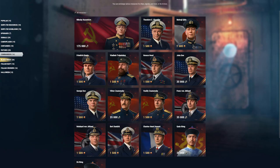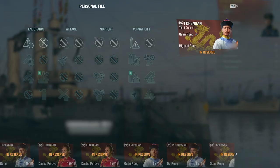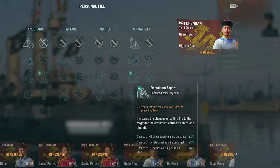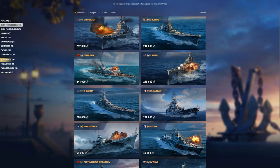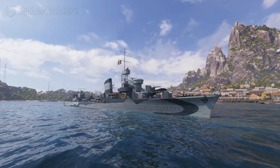Another historical and unique commander, Nikolai Kuznetsov, is again available in the Armory. You can enlist Kuznetsov for 175,000 coal. Pan-Asian Commander Quan Ron is also available for coal, while his brother Da Ron is available for 1,500 doubloons. Despite not having any special talents, they both have two improved skills — demolition expert and survivability expert. The collection of ships available for coal has also grown; now everyone can obtain the famous Polish destroyer Wyskawica, which sails under the European flag in our game.